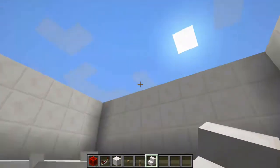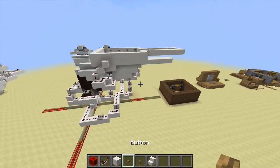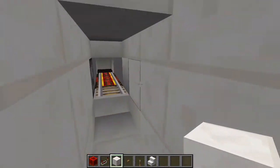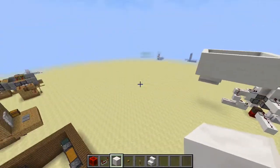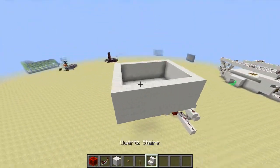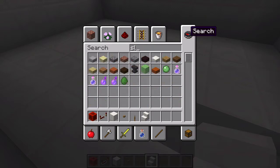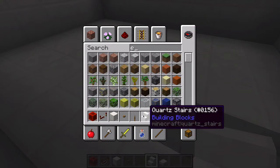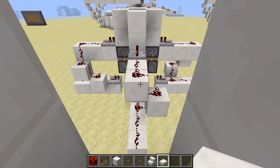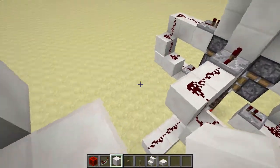Let me just check the other side to make sure I got it right. It does go out four blocks, but you can also get a slab and put it here to make it fit better. So it does work — it goes out four and with the slab it fits properly.